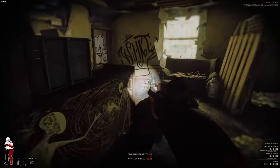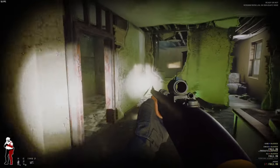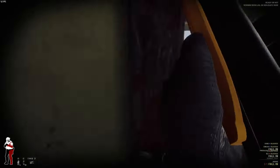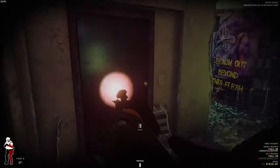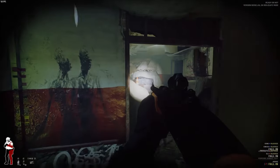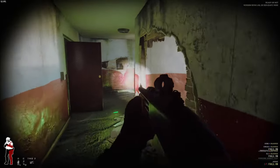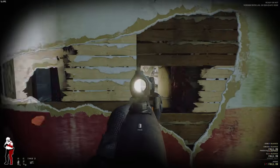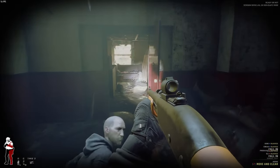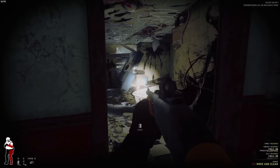Where did that stupid asshole go? Did he just straight up dip out of here? There are two spikes — I'm just gonna take the L for this one. I can always try for better runs after this. I promise I'm really great at this mostly. Where did this person go? I swear they just straight up dipped out. That doesn't make sense — where did she go?